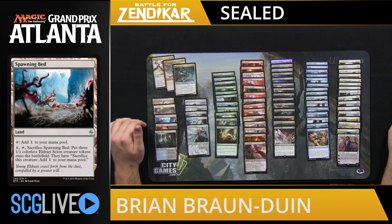We also have a Spawning Bed, which is another big one. I think this card is extremely powerful in this format, to the point where I frequently take it second or third pick in drafts. Seeing a Spawning Bed here, unlike the Cinderglade and Sunken Hollow, is going to actually push us to want to play two colors, and maybe even colors that can make use of the Eldrazi Spawn from the bed. So that's my initial thought from looking at the lands.